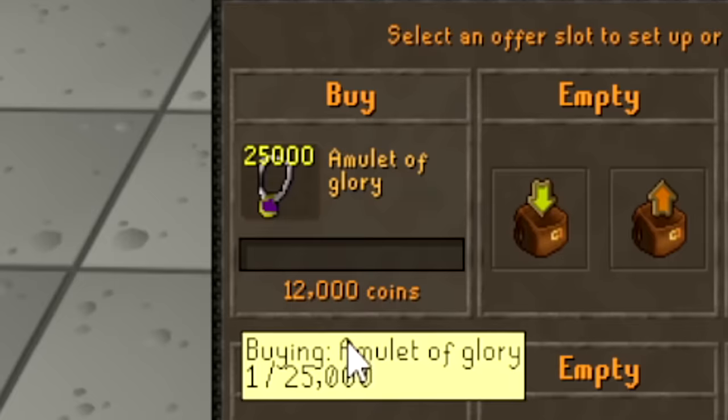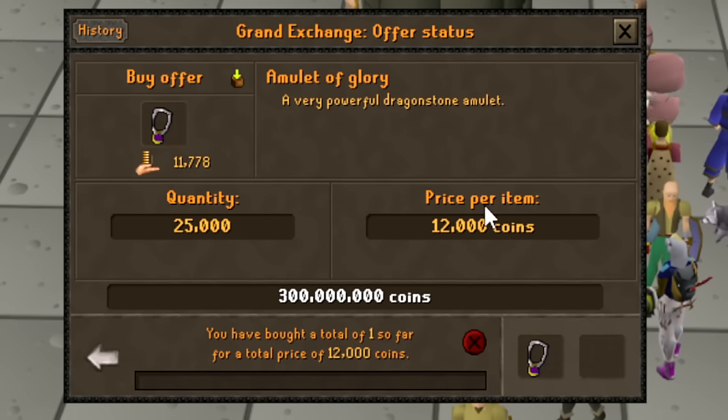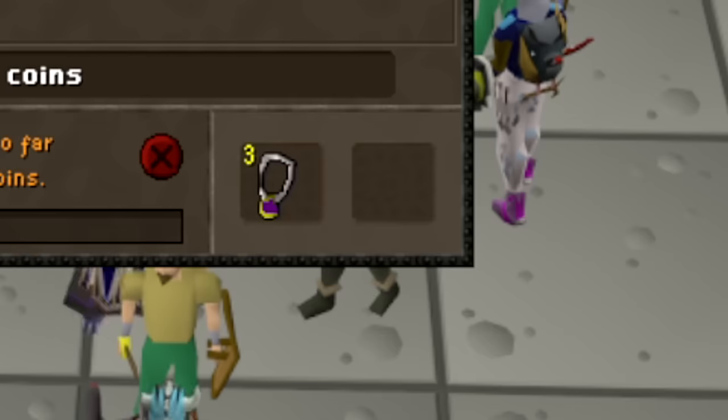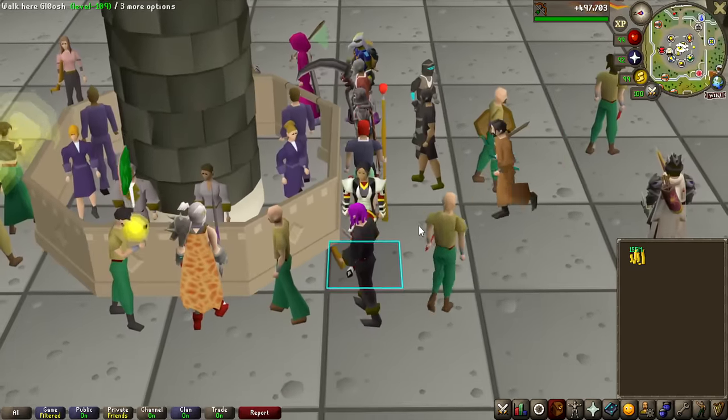Unfortunately, the Amulet of Glory has actually gone up in price a bit — it is now over 12,000 GP, and we have an offer in for 300 million GP on 25,000 of them. And as you can see, they are slowly coming in, and hopefully we should get all of them in no time and be able to start the grind.